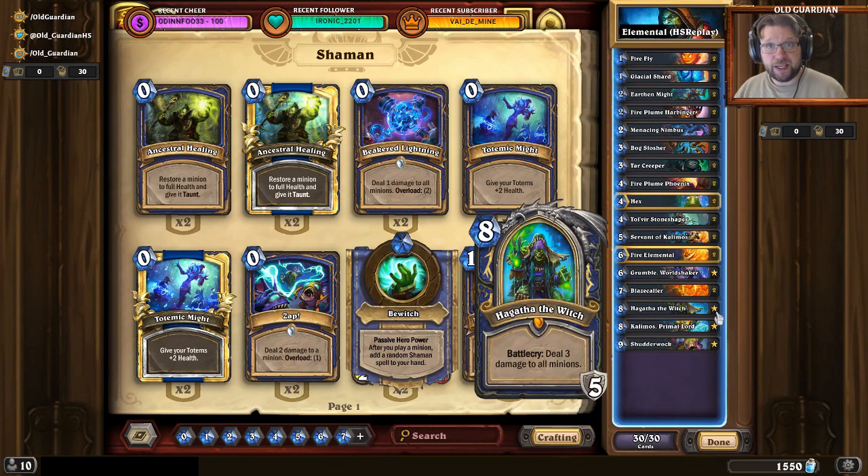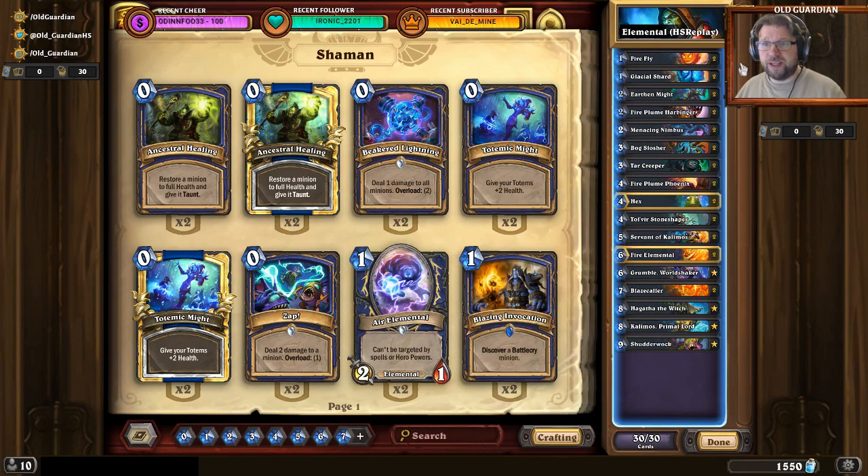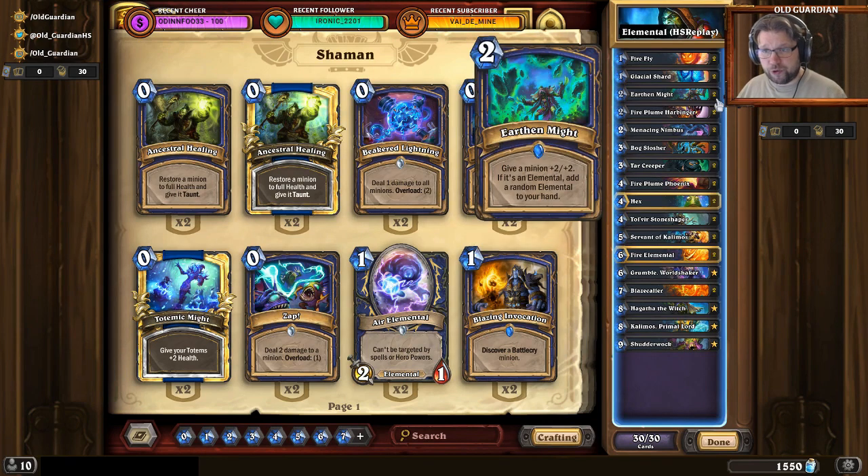And if you're facing any other deck that you know is going to be a control deck, then you also want to keep Hagatha. But in many other cases, you really need to have your early game. Your good early game cards are Firefly, Nimbus, Tar Creeper, and Earthen Might — just some really solid cards.